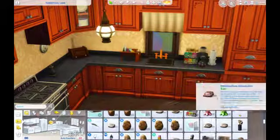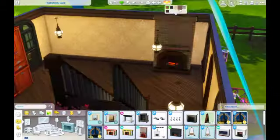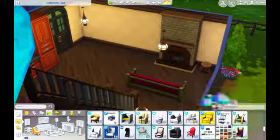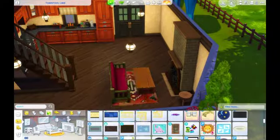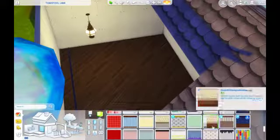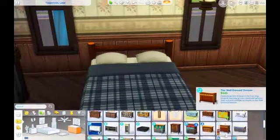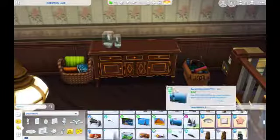Having a large kitchen didn't leave much room for the bathroom, and then I realized I didn't have room to put a bedroom downstairs either. I wasn't going to use that little upstairs room for a bedroom but I ended up having to. I really wanted to use that couch from Outdoor Retreat because it felt cabin-y and cottage-y, but I did not like the way it looked with the kitchen.